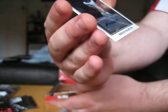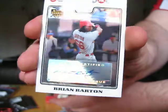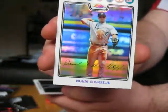Can we do it? Six packs with no refractor. Homer Bailey. Last pack — we've got Brian Barton auto. Not numbered, it's a rookie Brian Barton auto. We've got a refractor of Dan Uggla — it's a standard refractor. And Mike Lieberthal base. And that's it for Topps Chrome. Well done. Thank you.